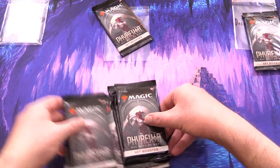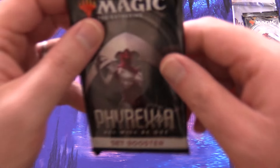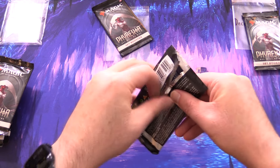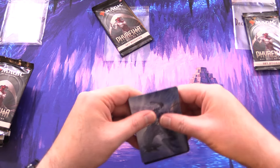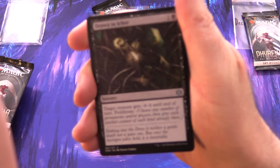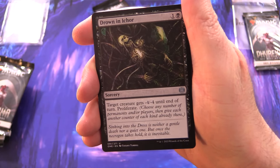So one pack each for Joxon19 and DecrepitSundoo3, and then everything else going to Andrew Rauner. The patrons get the rares, mythics, foils, and anything over a dollar in value, along with the art cards and anything from the list. We do all of that to save the patrons on shipping costs.